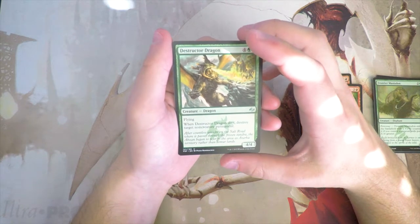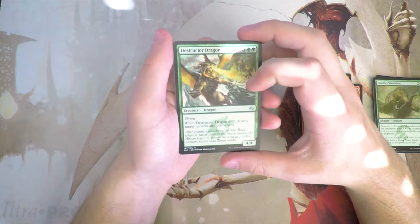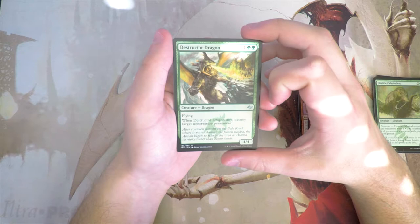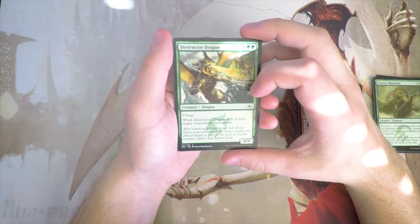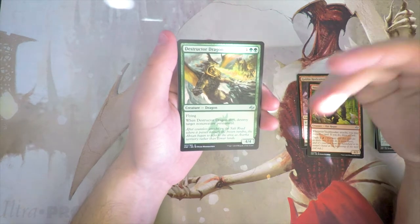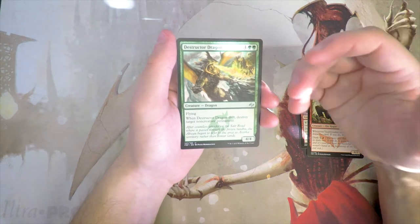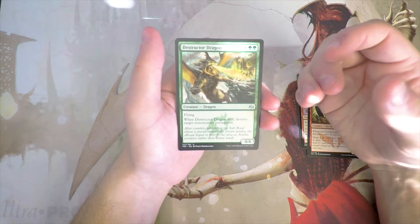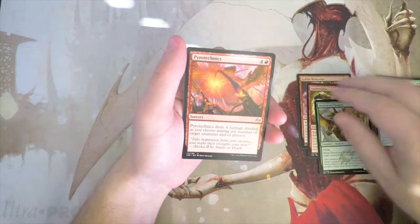Destructor Dragon is a 4/4 for four and two green with flying. When it dies, destroy target non-creature permanent. This is interesting, but in draft creatures are the premier thing you need to worry about, so a non-creature permanent trigger isn't quite as impactful. Still, it's a 4/4 flyer for six, so I'll keep it in consideration.